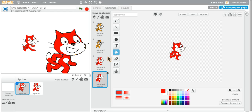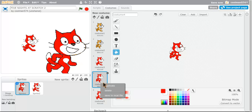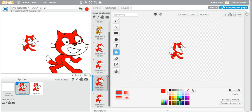Red Cat. This is the Red Cat. Let me just make two more — duplicate, duplicate. Okay, let me just close. Let me just make blue.